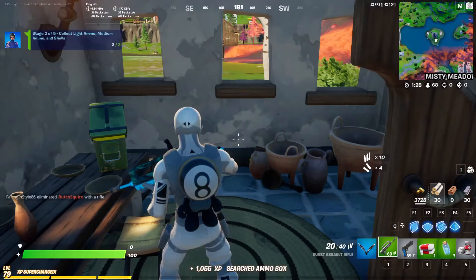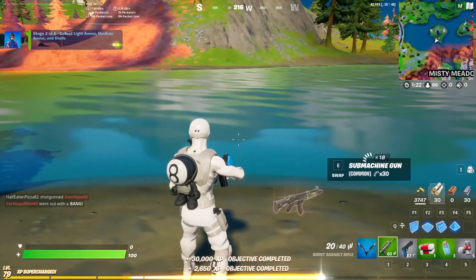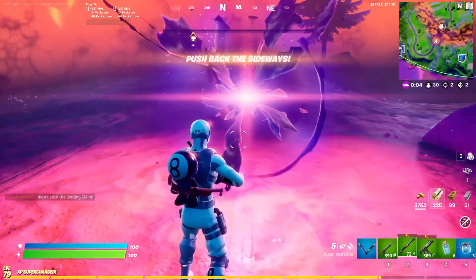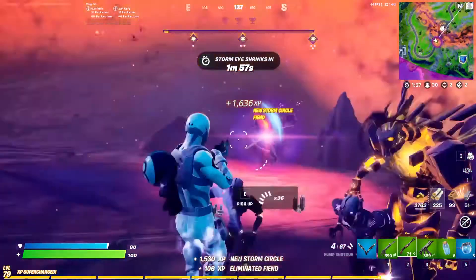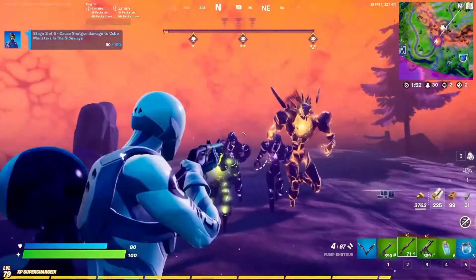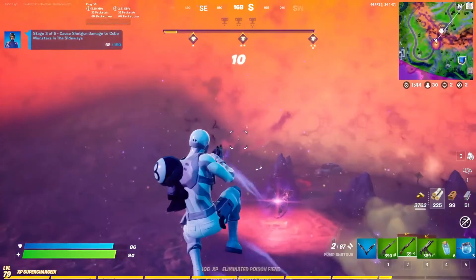That's two types. So now I'm just in small ammo — right there. I need to shotgun some monsters. I may have a shotgun, but I'm pretty sure the Pump could do 100 headshots. I thought the Pump could do like 150 headshots? Probably 100 damage on it. 160.